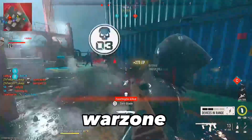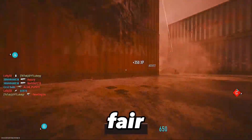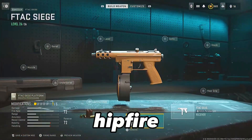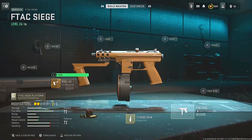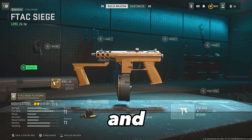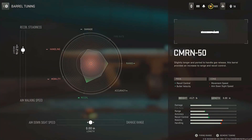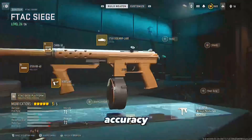This can be done in multiplayer or Warzone and it's pretty easy to be fair. I'm going to show you a quick build for the F-Tax Siege to get those hipfire kills a little bit easier. You're going to want to use these attachments and make sure to tune them exactly as shown — this class is extremely good for hipfire accuracy.